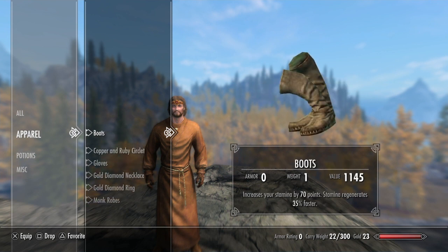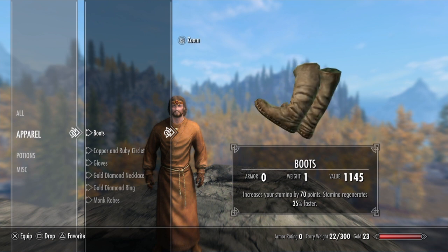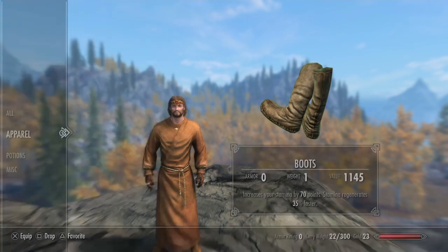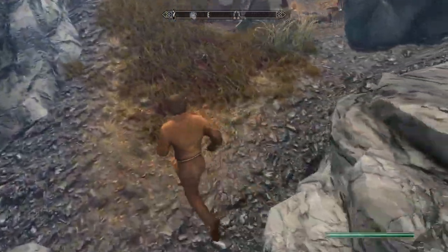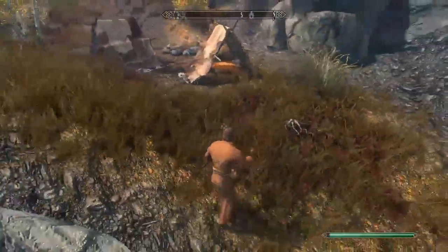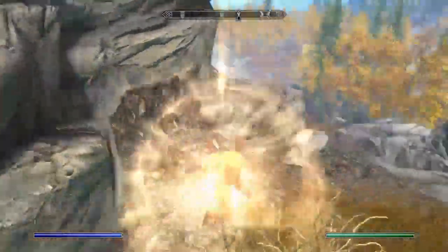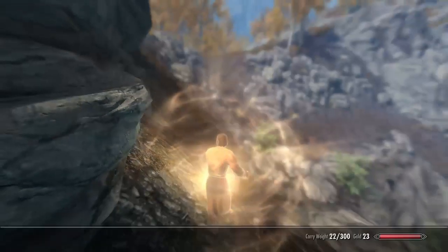To go over what clothes I picked for this build and what enchantments I picked: starting off with the boots, I did stamina enchantments. You might wonder why you need stamina — I almost never put stamina enchantments on my pure mage guys. But I was thinking about it, and it is pretty helpful to be able to run around, dodge attacks, light enemies up with spells, and just keep moving. So that's why I chose stamina.